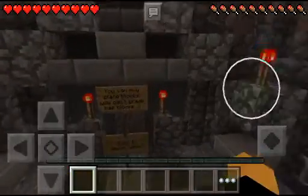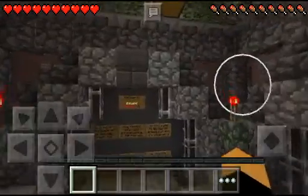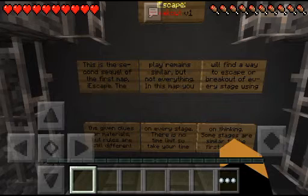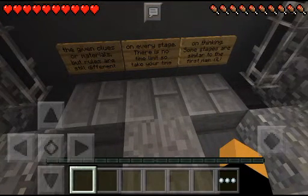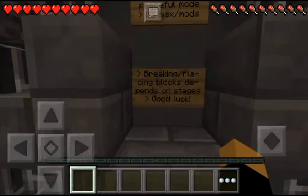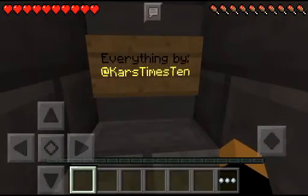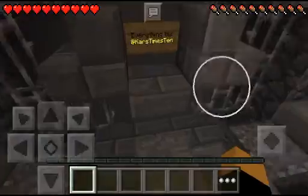What you have to do is pretty much escape all the rooms. Let's read the rules: you can place blocks, but you can't break map blocks. Welcome to I Escape Breakout V1 — this is the sequel to the first map, I Escape. The gameplay remains similar but not everything. You will find a way to escape or break out of every stage using clues or materials, but rules are still different. On every stage there is no time limit, so take your time. Good luck. Rules: survival mode, no hacks. Breaking and placing blocks depends on the stage. Everything by Cards — you can check him out.